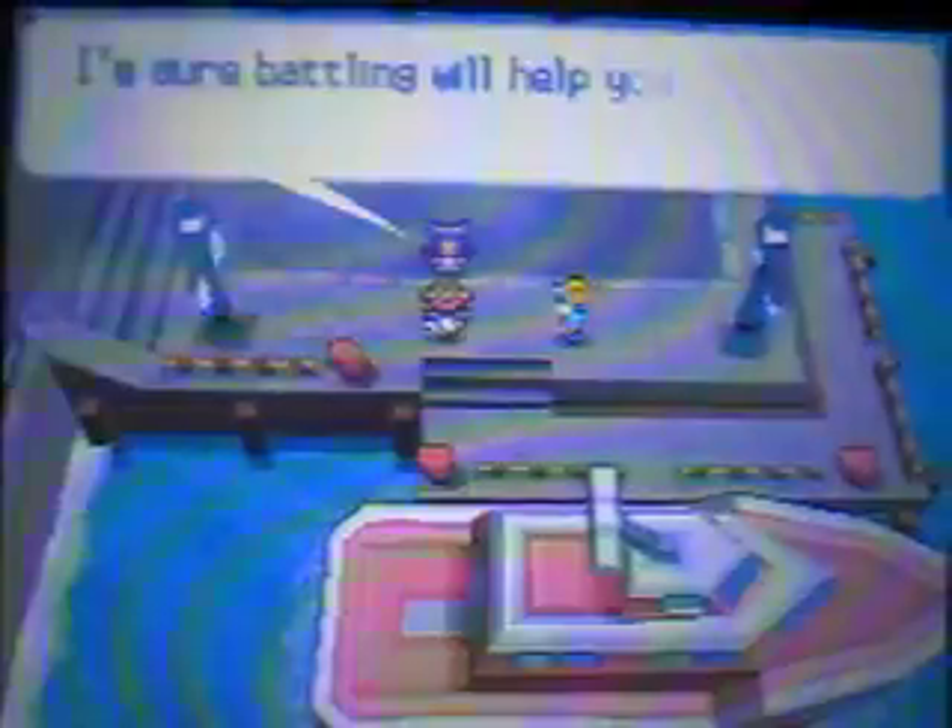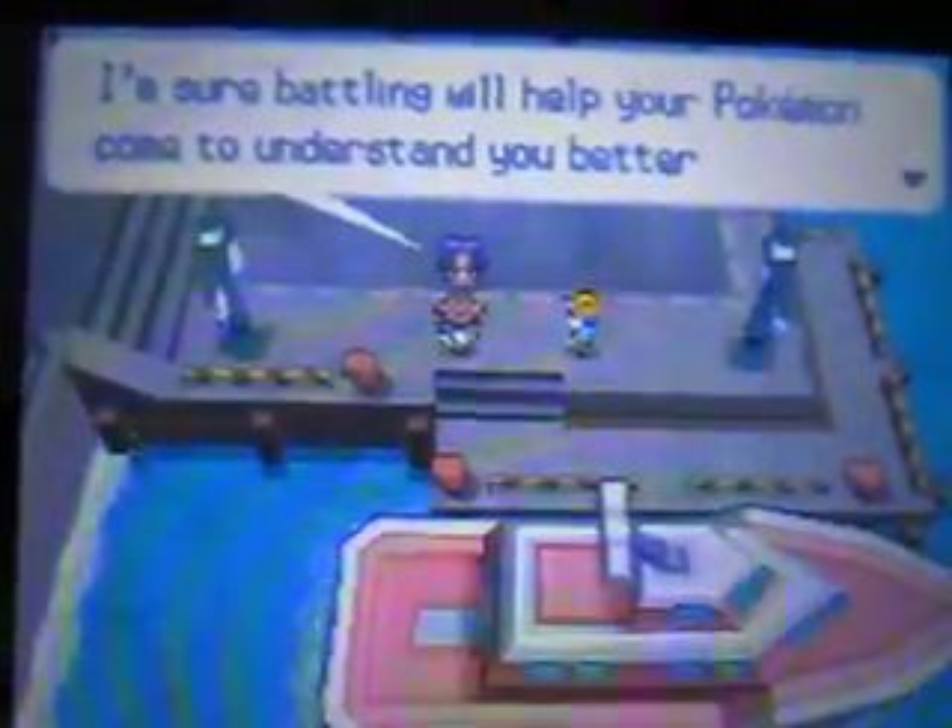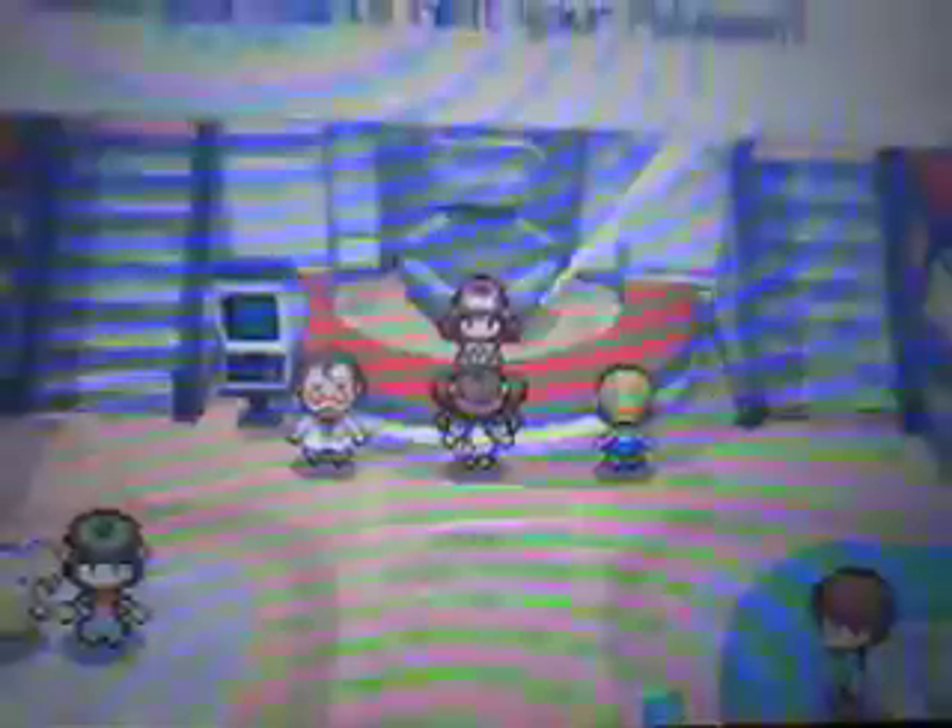I think we're now ready to take on the gym - and it's Iris again. She says: 'He seemed pretty mad. Did everything go okay in the sewers? You ran into Gym Leader Burgh in the sewers, didn't you? Maybe you should go to the Pokemon Gym and see how far you've come - I'm sure battling will help your Pokemon come to understand you better as a trainer too.' So I think we're ready to take on the gym. Let's just heal ourselves up and get ready.